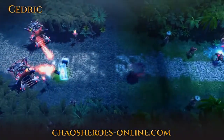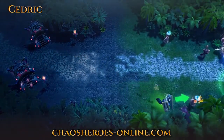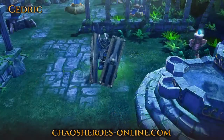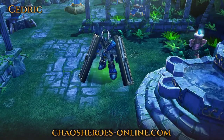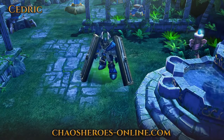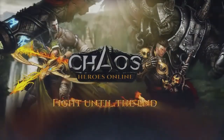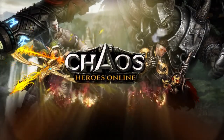While most heroes wouldn't be able to survive this feat, Flawless Aegis allows Cedric to ignore tower damage for a short duration and make these risky plays. That's all for today, but make sure to sign up for the beta and check back every Thursday for a new batch of heroes. This is your host Cyborg, signing out. Chaos Heroes Online — fight until the end.